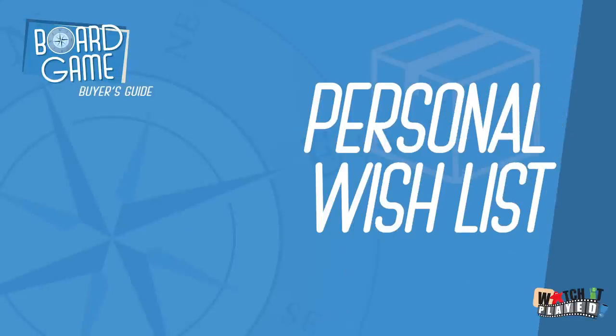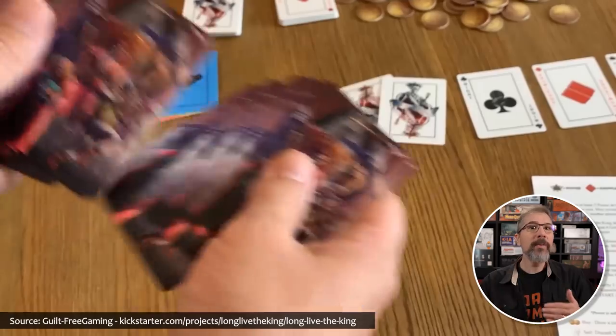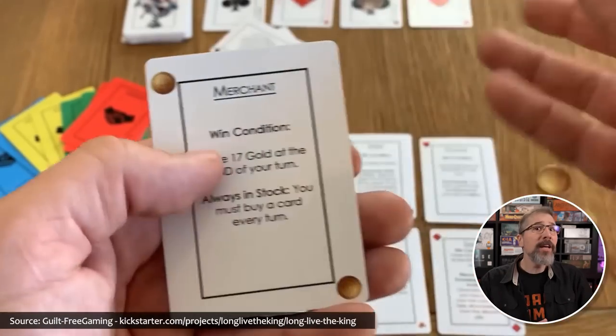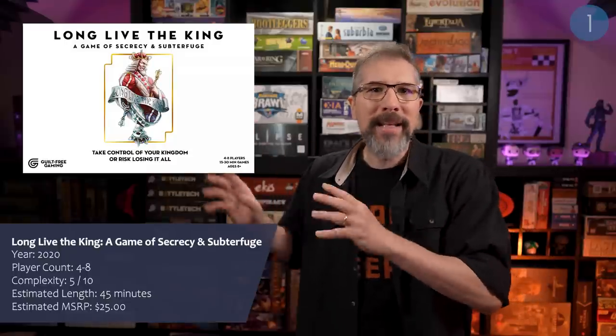Now let's continue on with games that not only caught my eye this month, but also made their way onto my own personal wishlist. Several different games had me contemplating the Add to Cart button this month, starting with Long Live the King — a game of secrecy and subterfuge, a strategic card game with secret identities, deception, and murder for four to eight players, condensed into a fast-playing portable card game. Two of the players will be either the king or the assassin, while everyone else's roles are randomized, giving everyone their own secret unique win condition, which they'll accumulate resources to achieve while sabotaging others, stealing cards, making trades, and forming alliances.